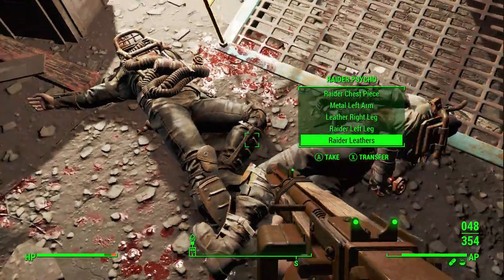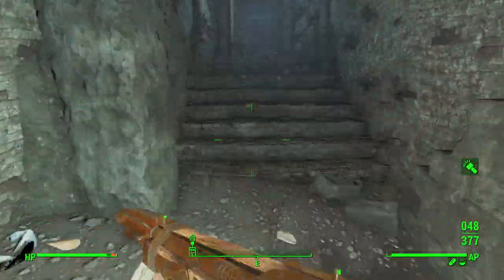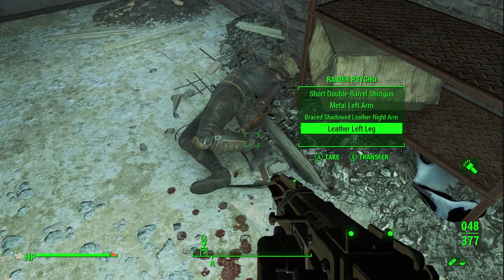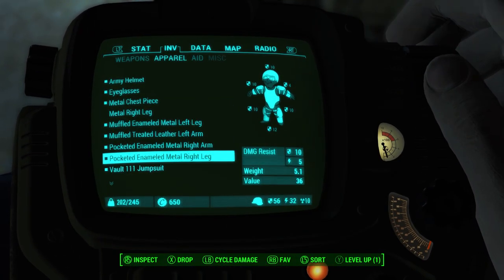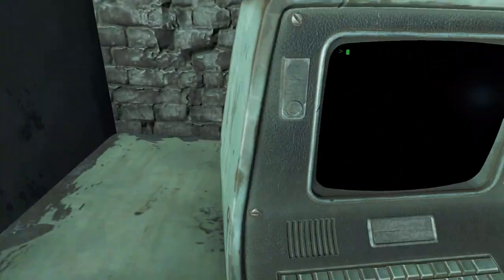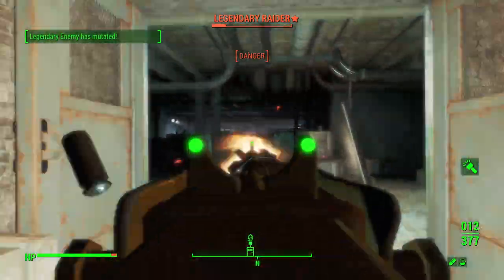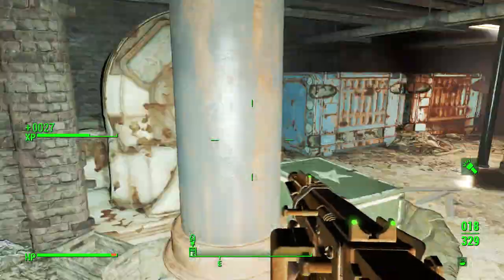This is another relatively dangerous room, not super dangerous but there's some danger. I'm going to unlock this door since we have the password. Oh wow - pocketed enameled metal right leg, don't mind if I do. Wait, is that the right thing? It wasn't. I'll just keep it on anyway. I'm trying to see if I can get that to be padded.